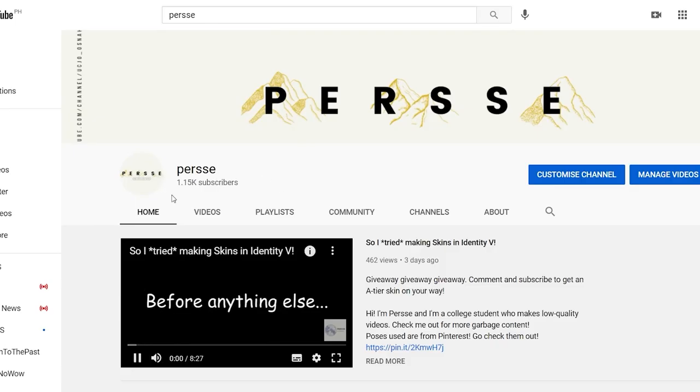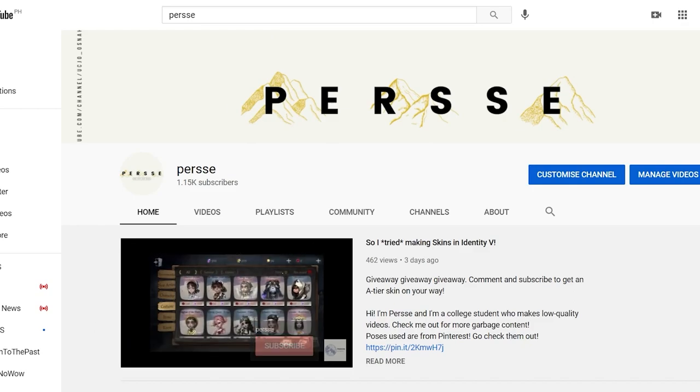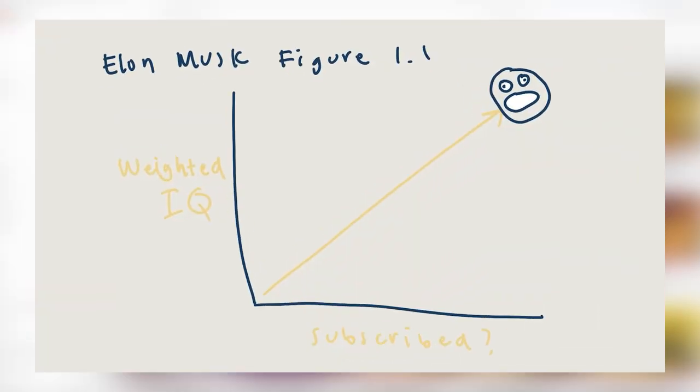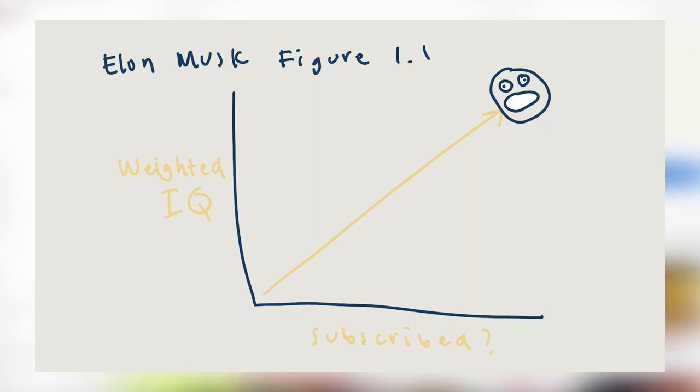Tip 7: Subscribe to my channel. Elon Musk says that he found a direct relationship between intelligence and my channel. His research shows that the people who are subscribed to me have higher general-weighted IQ than the people who are not subscribed to me. Here's a totally legit graph that shows you the data. See? I have a graph, so it must be true, right? That's science.